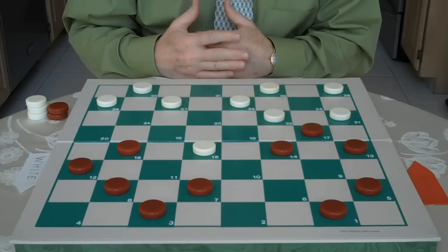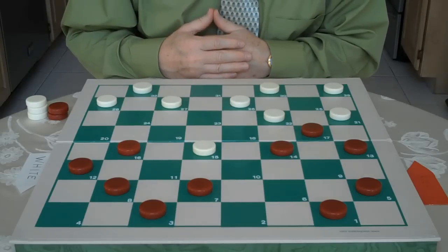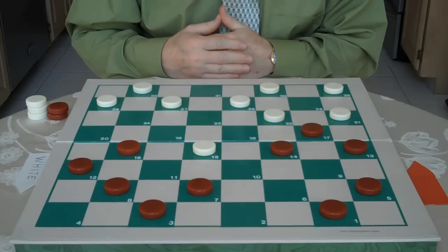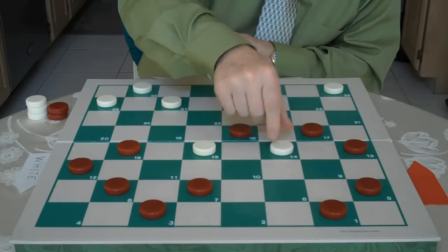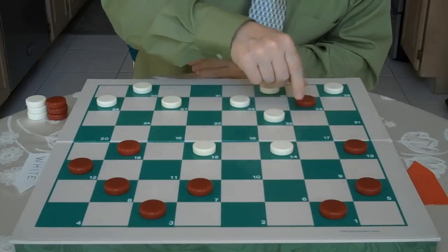Now, red is going to give back his checker to get a good endgame and also to get freedom for his pieces. So red goes 14 to 18, and white regains his checker — he goes 21 to 14, and red jumps 18 to 25.